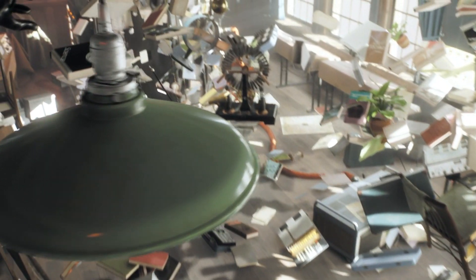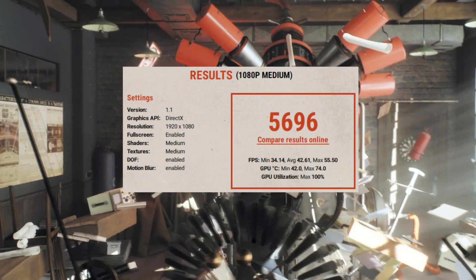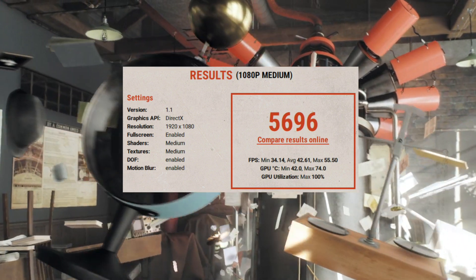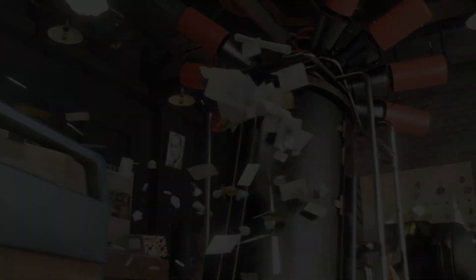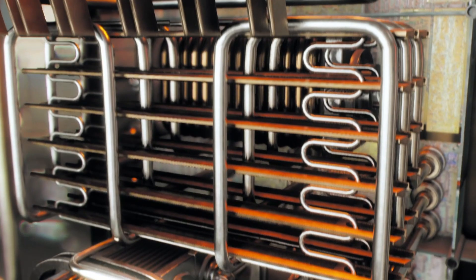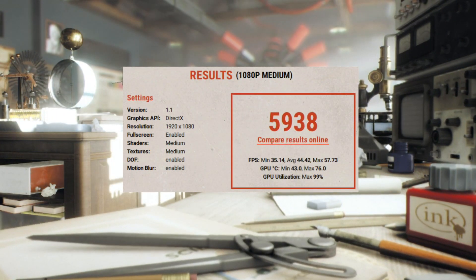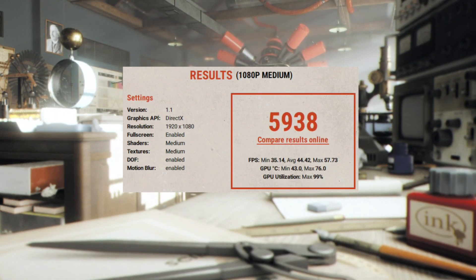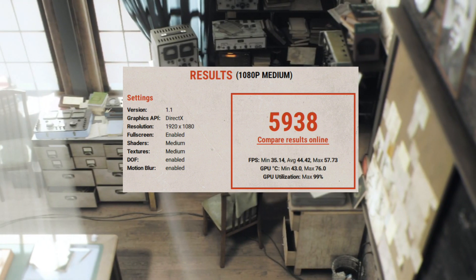The second run was at the curve setting that MSI Afterburner suggested. Minimum FPS was 34.14, average FPS was 42.61, and max FPS was 55.50. The third run was a tweak setting that I used with a core clock of 252 and a memory clock of 180. Minimum FPS was 35.14, average FPS was 44.42, and max FPS was 57.88.